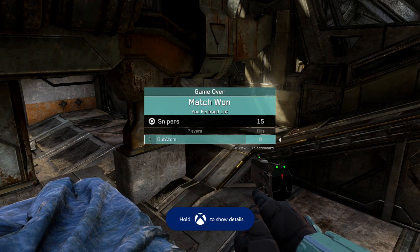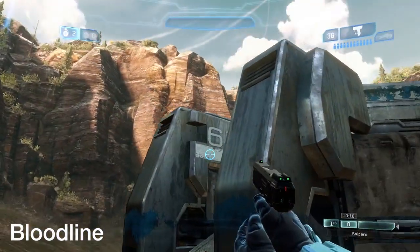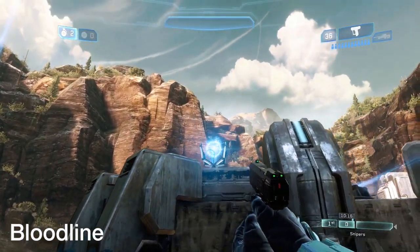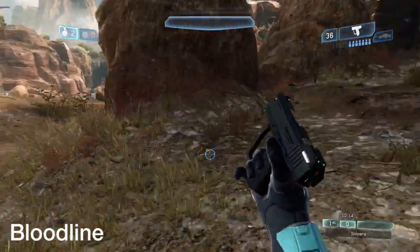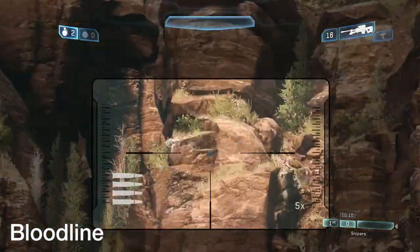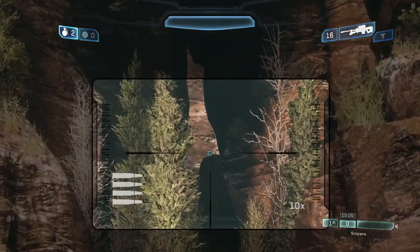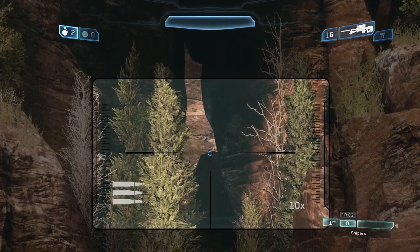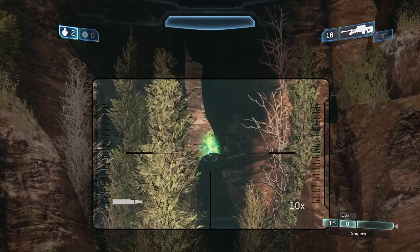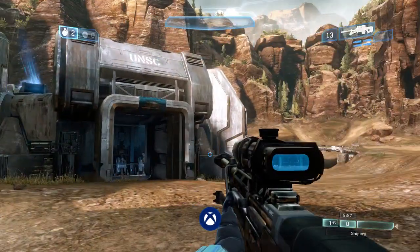I'm going to exit and get to the next map. You guessed it — Bloodline. A Red versus Blue favorite. From this sniper rifle right here — this is blue base — you're going to look around right here and you're going to find the soda can. It was a little difficult for me to find, but you might have to get a little closer to shoot it. Anyway, that's the next soda can.